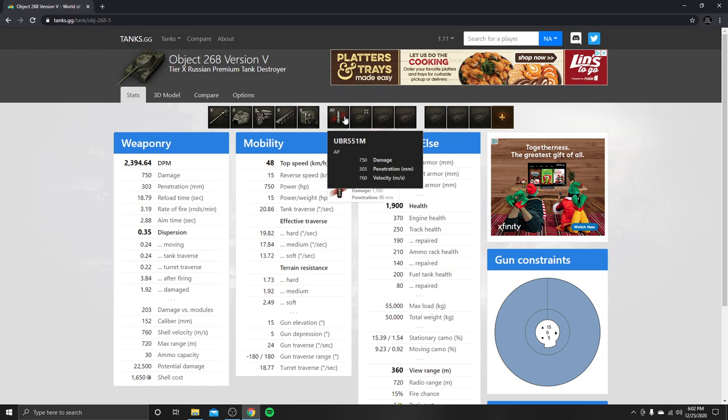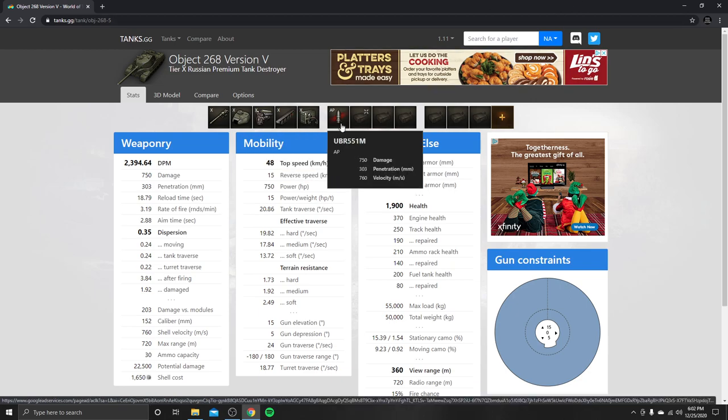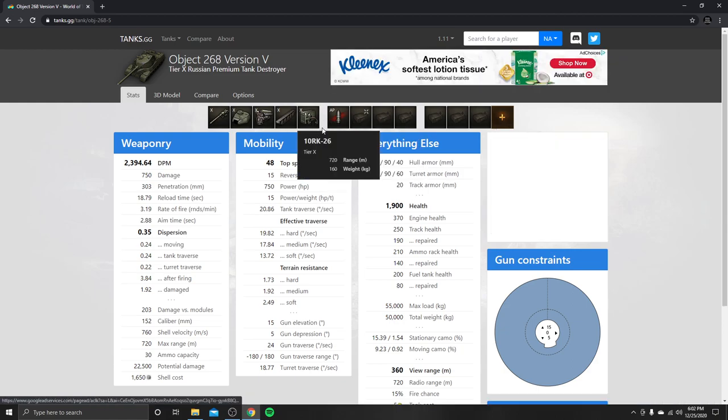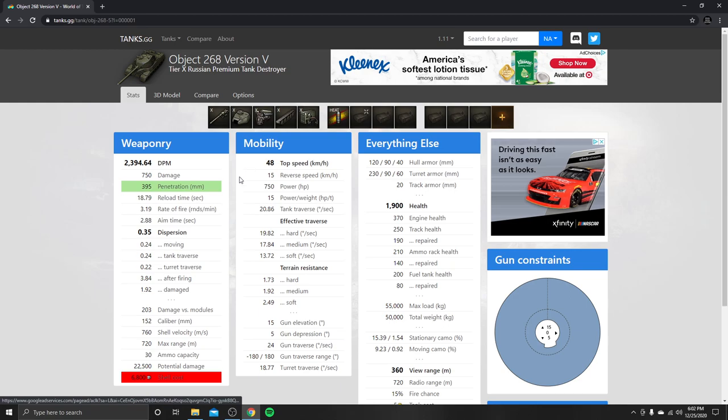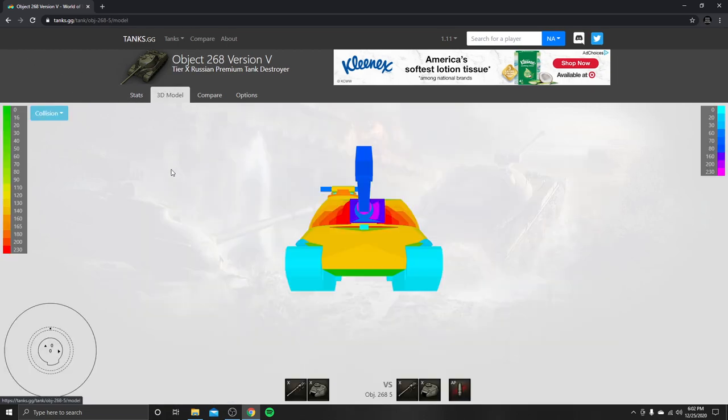Your AP rounds have 303 penetration. Your HEAT rounds have a total of 395. Keep in mind, HEAT rounds do not readjust on impact — they try going through the armor straight on and don't readjust at all. AP rounds readjust by 5 degrees on impact. APCR readjusts by 2 degrees on impact. HEAT rounds will just try to go straight through the armor, but at auto-ricochet positions, if the HEAT round has enough penetration it will just rip right through.